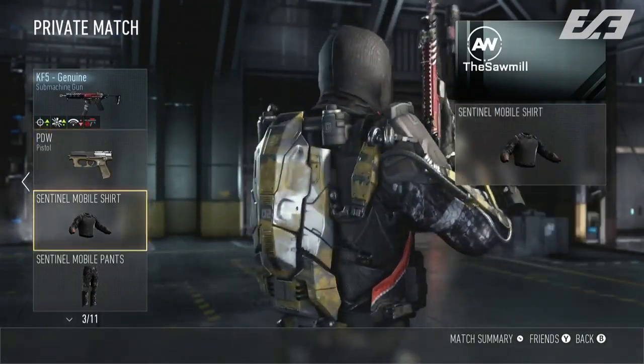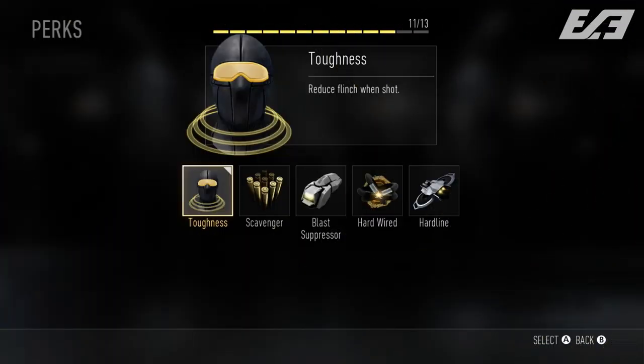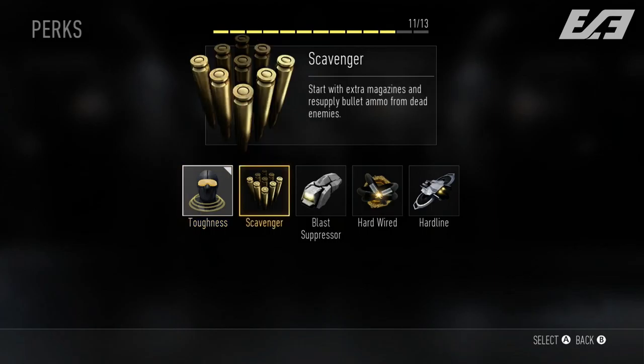For Perk 3 we have: Toughness, Scavenger, Blast Suppressor, Hardwired, and Hardline. Toughness lets you control your aim while being shot at — you'll flinch less. Scavenger lets you start with extra magazines and resupply ammo from dead players. The starting with extra mags is a feature we haven't seen since Modern Warfare 3 with pro perks, so it's a nice re-addition.